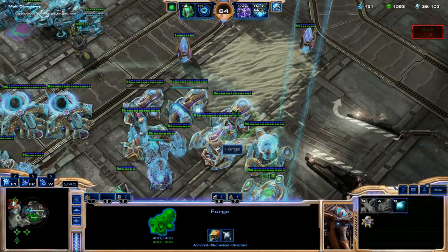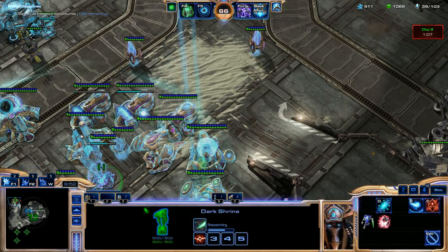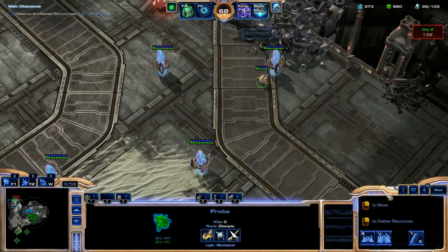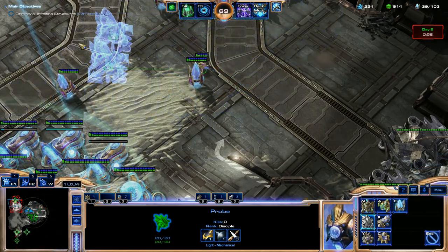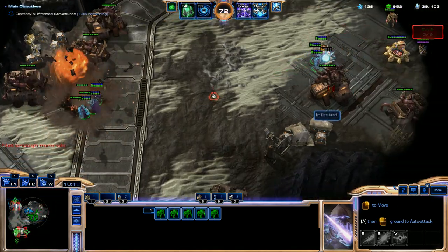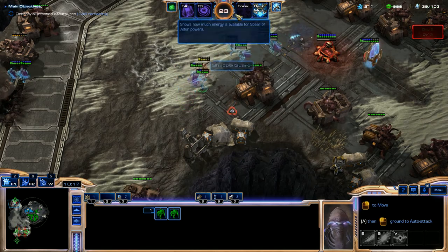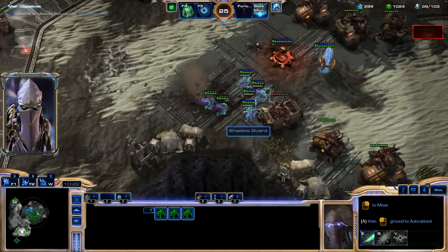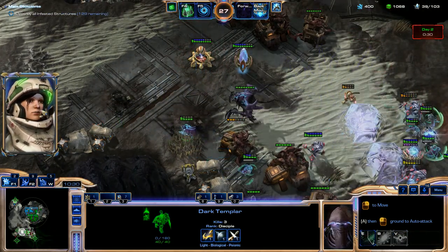We'll get Armor Level 2. I like these guys on Hotkey 0 — put Forges on Hotkey 9, Stargates on Hotkey 8. Now I can use my Hotkeys properly. I'm going to get a bunch more Gateways and Warp Gates going. We'll deploy our Shadow Guard out here.